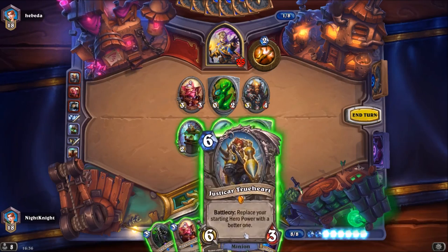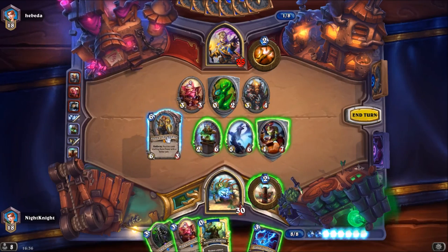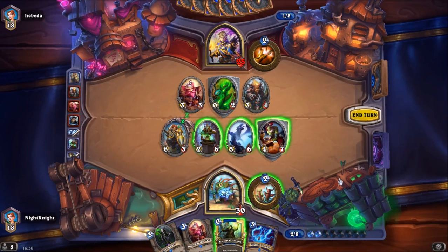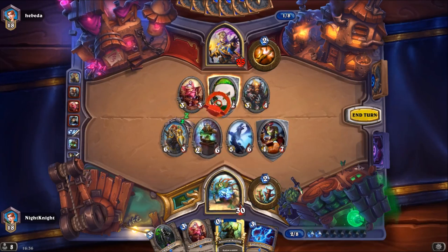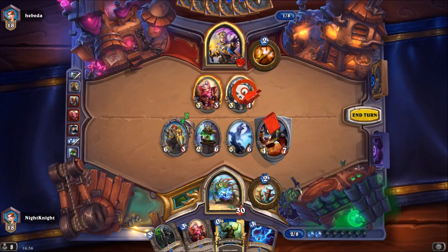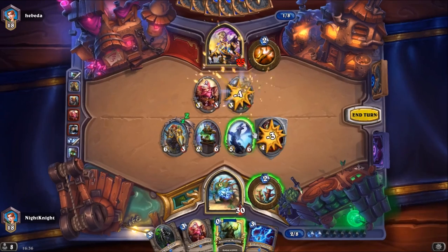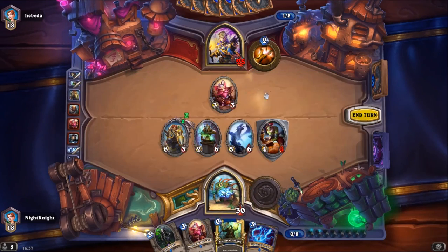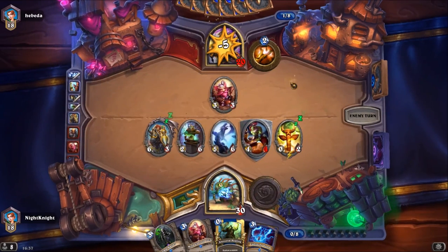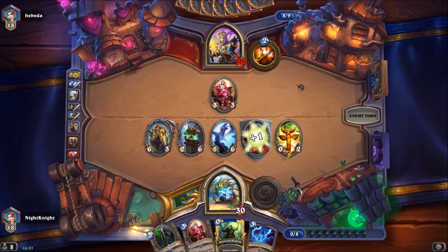I think I will play Justicar and choose the Healing Totem, attack with Hozen Healer, attack with the 4/7 and the Totem Golem, and maybe go face with the dragon because I have the taunt covered.